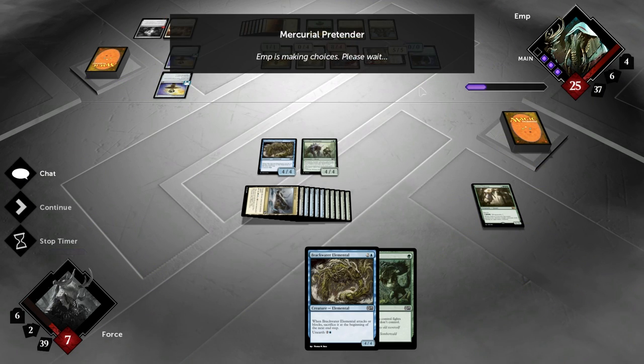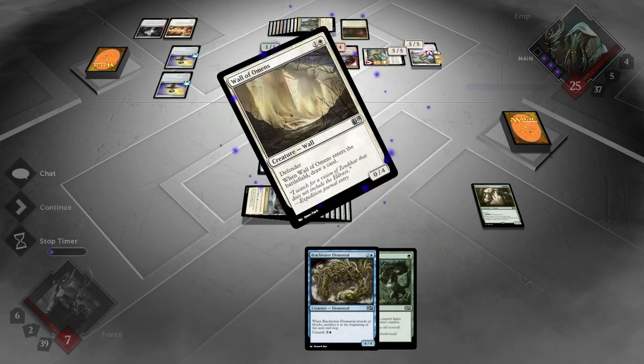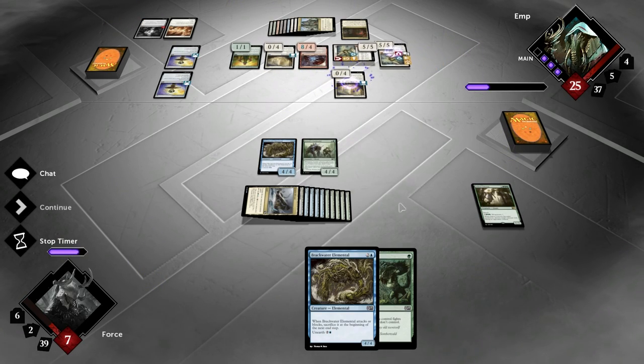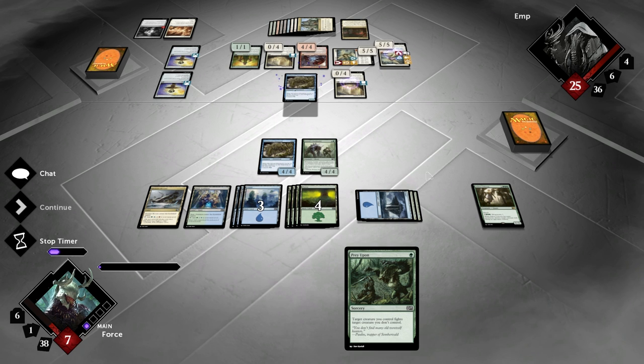Here we go. I don't even know why I'm still playing. This is obviously impossible for me to do anything — I'm not going to win this game. It is not going to happen. Going to play a Blackwater Elemental, draw a card.